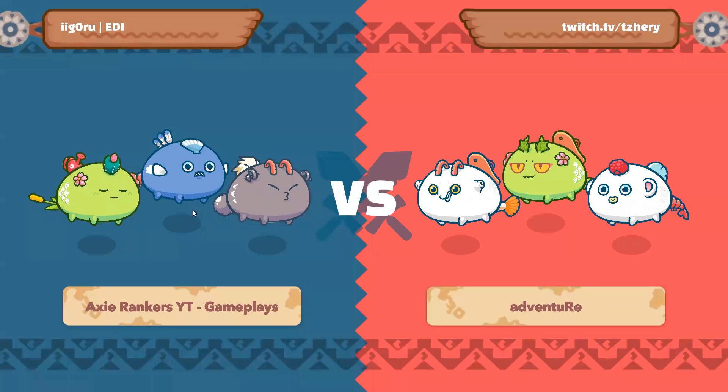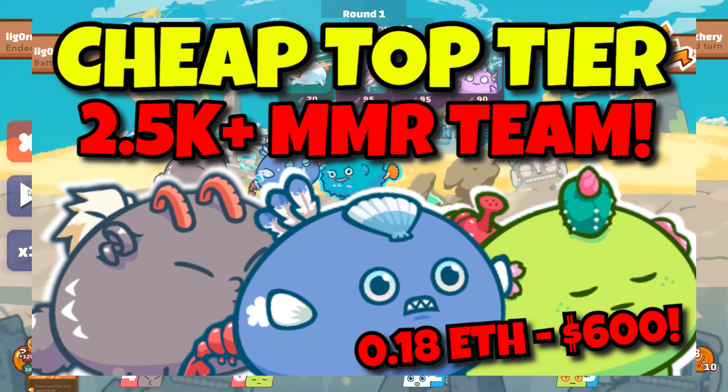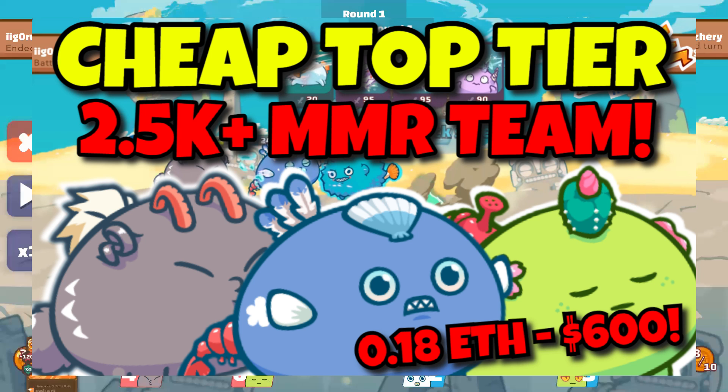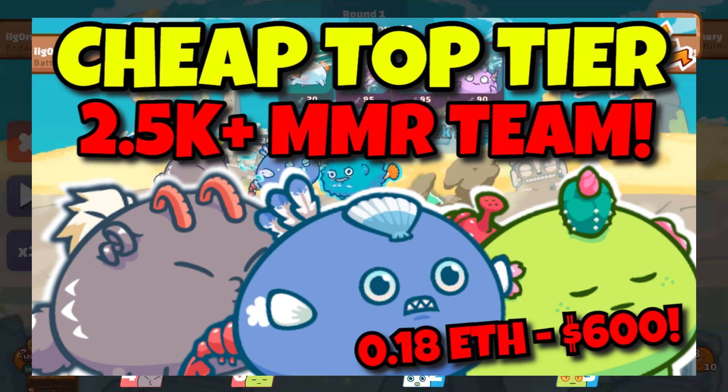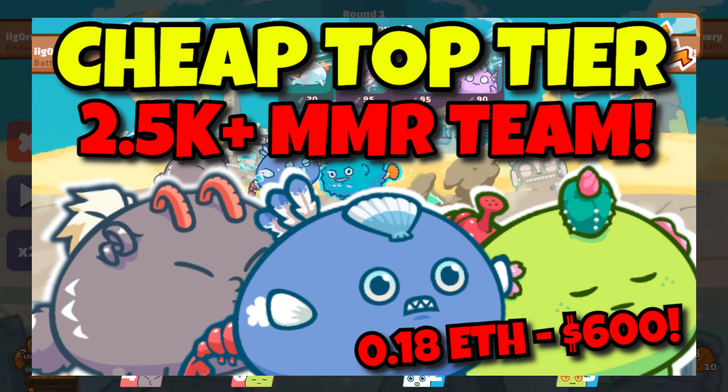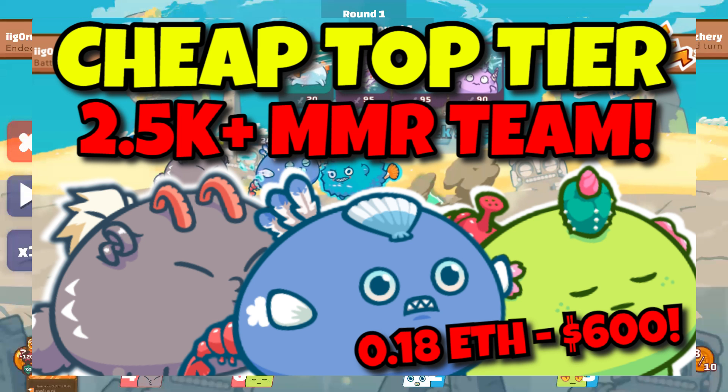Hey Axie Rankers, have you seen my team that costs around $600 and it's over 2.5k MMR? This team has been working really well, even though today was a weird day for me. For some reason I didn't get a single double anemone team — instead most of my losses were against double aquas where both Axies have Arco or Koi. So today I'll bring you 3 different matches against some Twitch and TTVs. I hope this helps you understand the team's potential and how to play it.